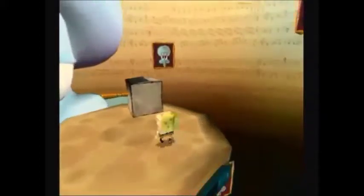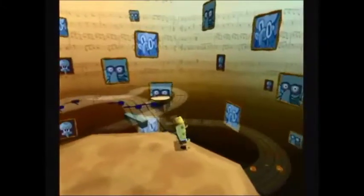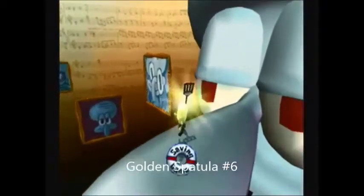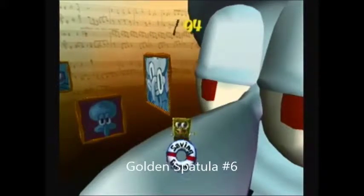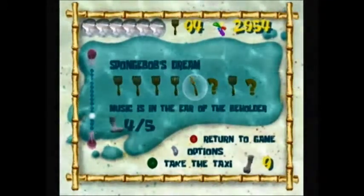We're almost there. Jump to this bounce platform and it will launch us up to the teleport box and the golden spatula. Again, this teleport box just looks really big to me. Now if you look down on the clarinet, there's a purple shiny object, so make sure to collect it. Then just jump on this blue note platform and then jump back to this bounce platform to send us back up. Now before we go, make sure to get the golden spatula. And this completes the objective — music is in the ear of the beholder.